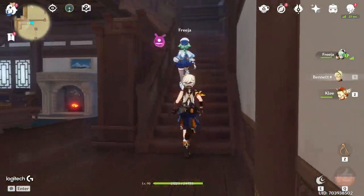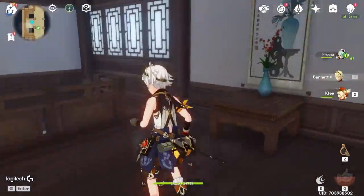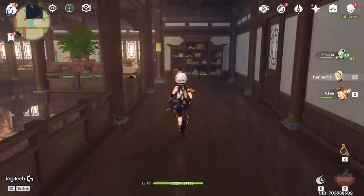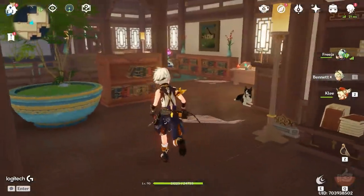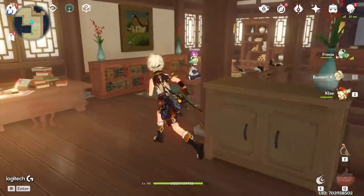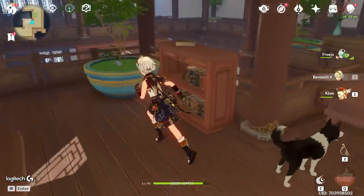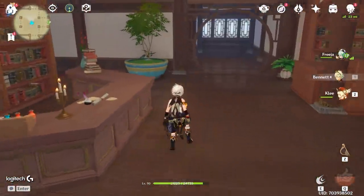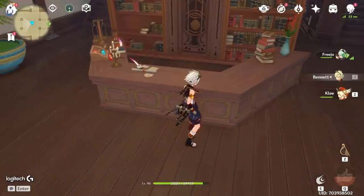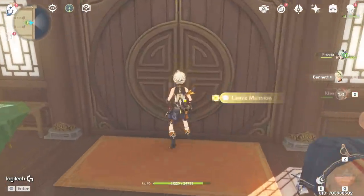The upstairs is pretty sweet too. Coming up here we've got a table with a plant, a poster, and dogs everywhere — she obviously loves the pets. Then there's the main study area upstairs, which is where the Sucrose mains hang out. There's a poster in the back and it looks amazing. She did a great job. The front desk is honestly what made me want to make this video — it just looks so good.